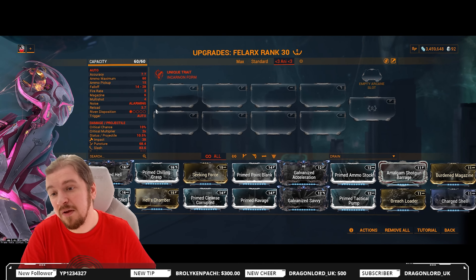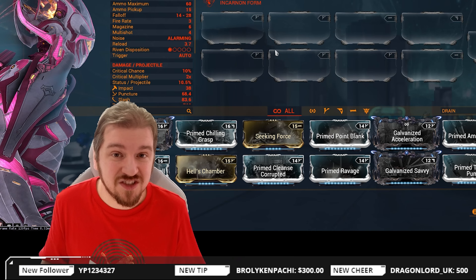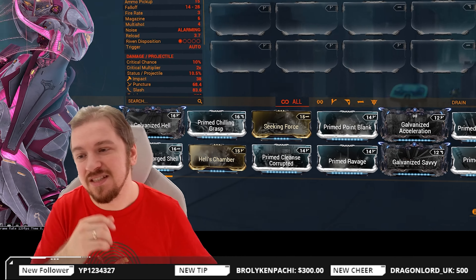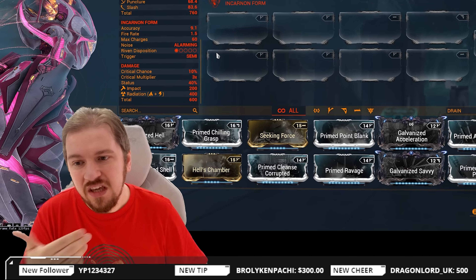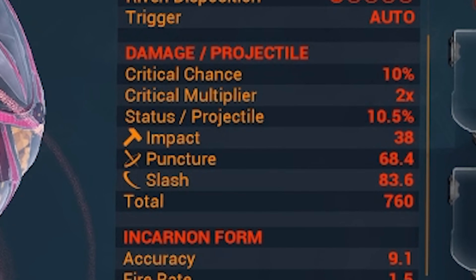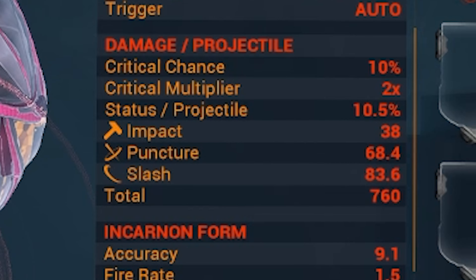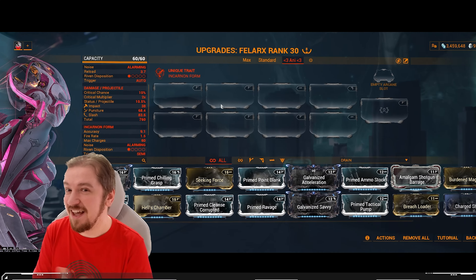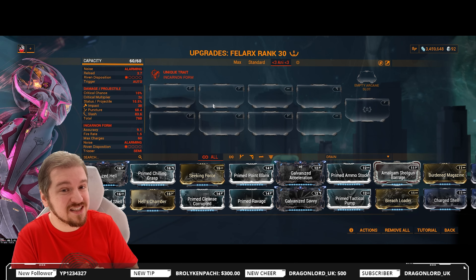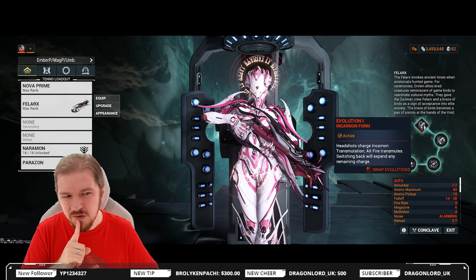We're not going to pay any attention to the incarnate form damage, just the normal form damage. Critical chance is 10%, which is not great, while the critical multiplier is a decent 2x. This is a weapon we're not gonna be building into crit and Hunter Munitions — some actual build diversity! Impact, Puncture, and Slash are present; Slash is the highest, which is fantastic, but we're not really gonna focus on applying a lot of Slash procs. This one packs one hell of a punch in raw damage performance. Let's take a look at those incarnations.